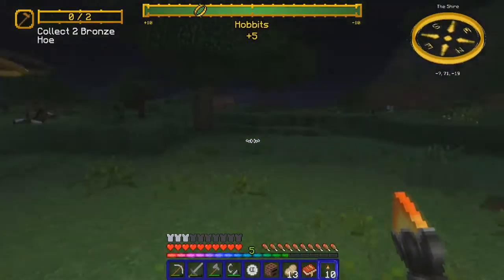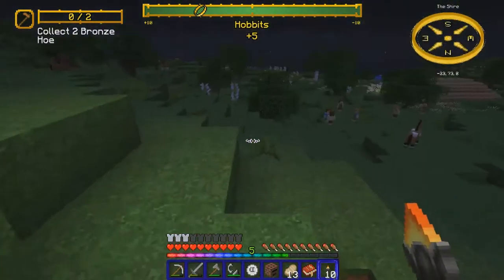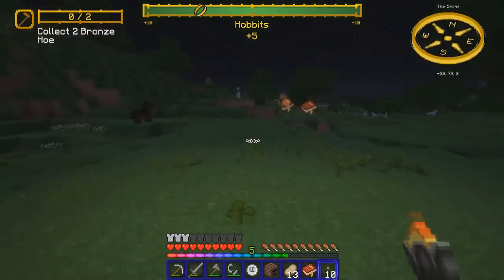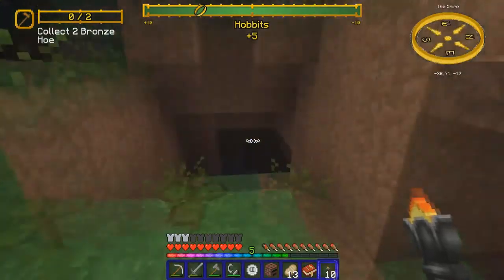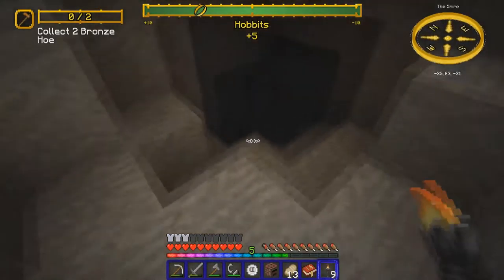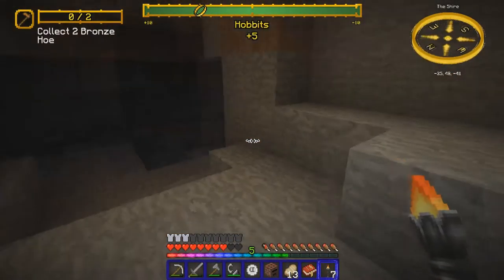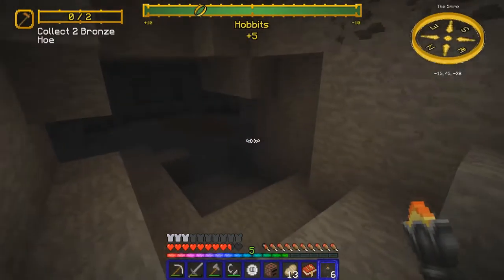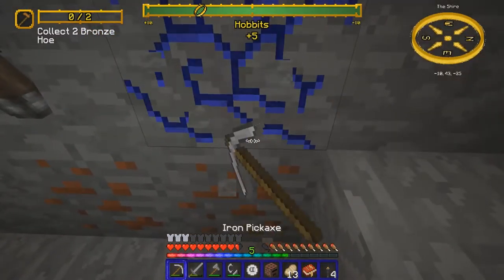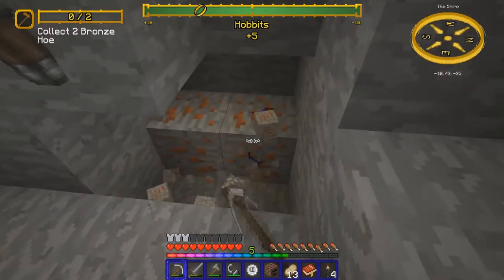I'm playing with OptiFine which gives dynamic lighting, which I think is pretty awesome. Let's find a cave of worthiness. Down here, even though it's dark, you should be safe. Things may spawn and cobwebs form down here, but nothing should attack you. That said, I could be wrong since I'm not a master at this game — I'm still learning. But from my knowledge you are 100% completely safe in the Shire.